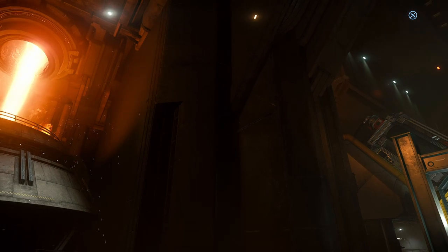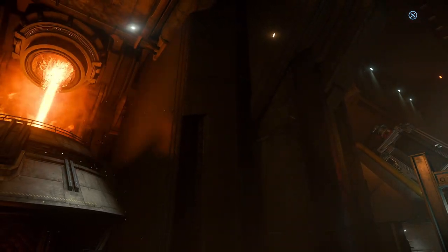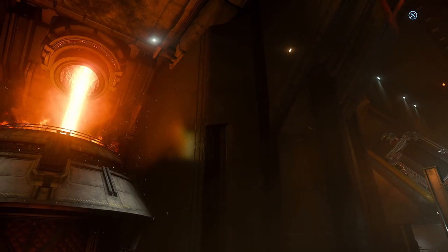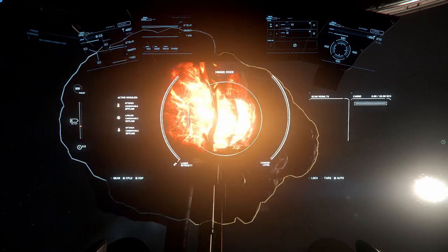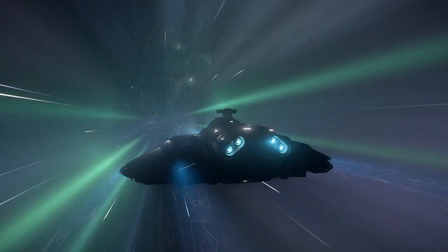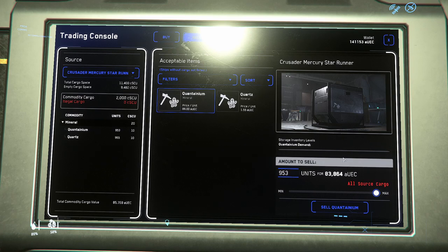With the introduction of refineries to Star Citizen, we have the first complete — or mostly complete — gameplay loop. It allows you to mine materials, refine them to get higher quality materials, and then haul them to a location and sell them to get a greater profit than if you were to just sell the raw ore.